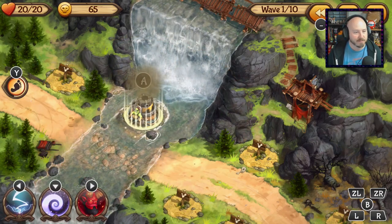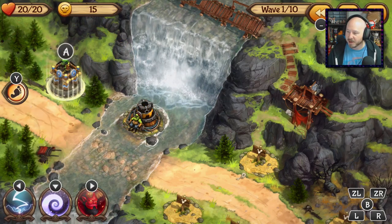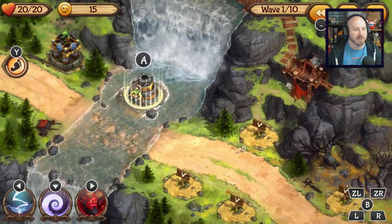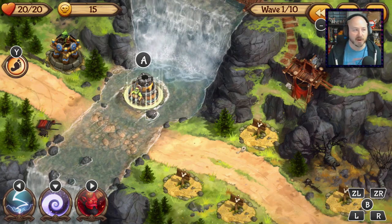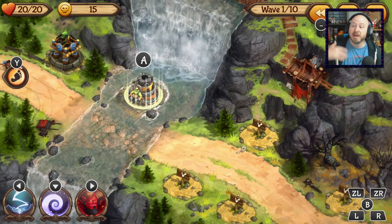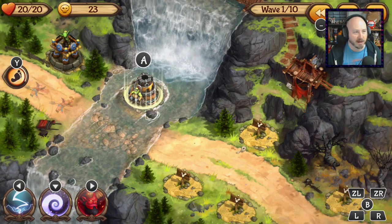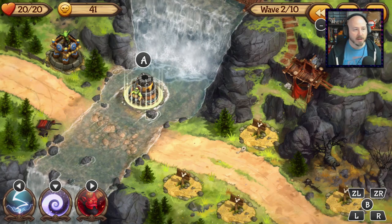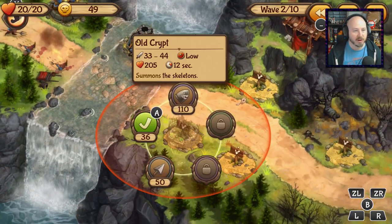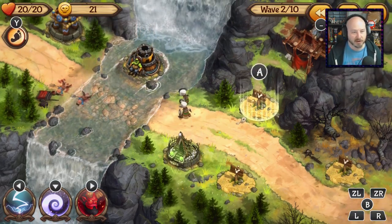Let's get an orc cannon and a crossbow goblin placed. In the top left you can see our hearts and our gold — we only have 15 gold, not enough to afford anything else. We'll hit Y to start the wave. Here come the good guys — you are playing as the bad guys. It's called Evil Defenders; you're an evil team of goblins and orcs trying to stop the good guys.